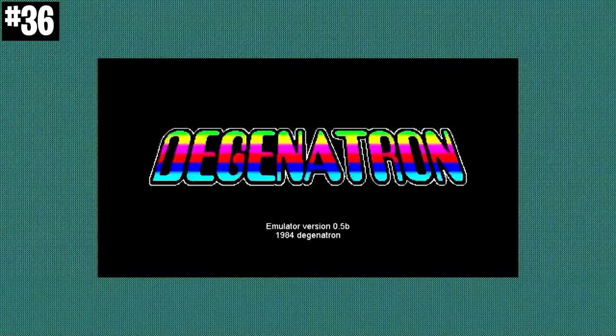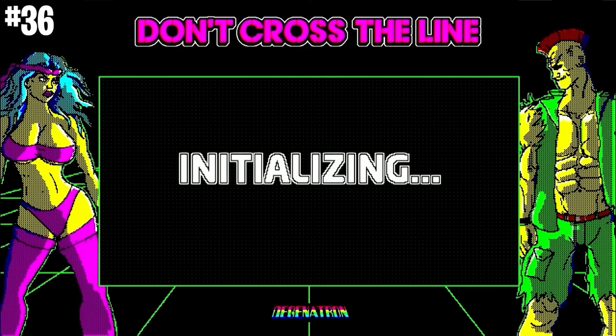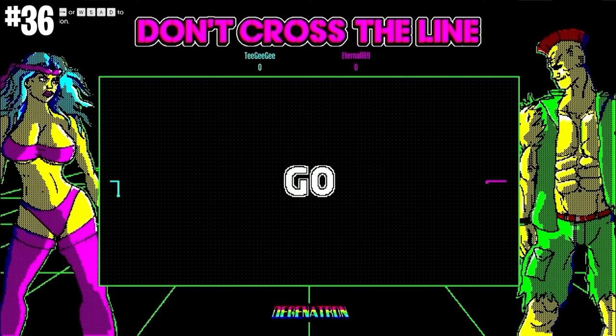In your CEO office, you can actually play Snake in GTA Online. All you need is at least two players to sit on the couch, and you can verse each other. It's pretty fun.